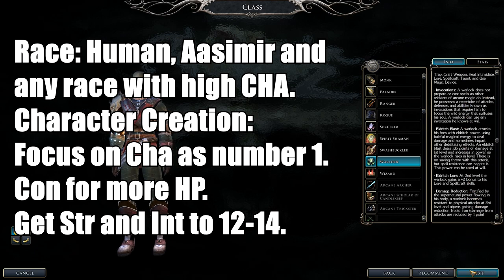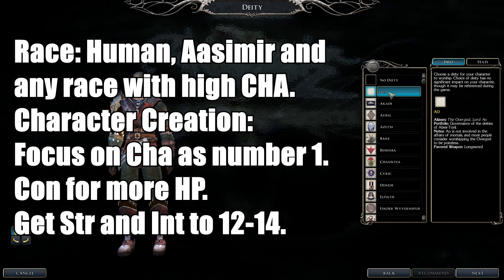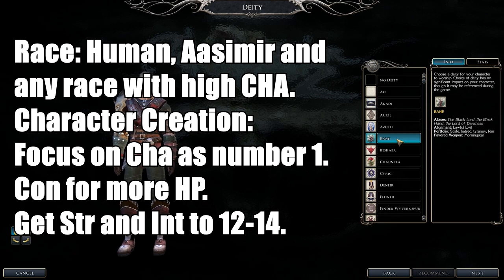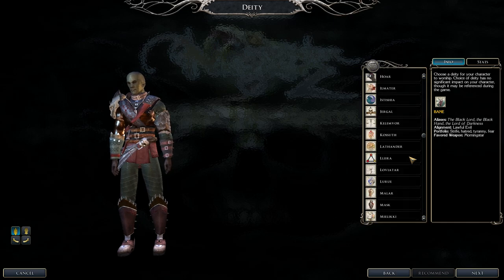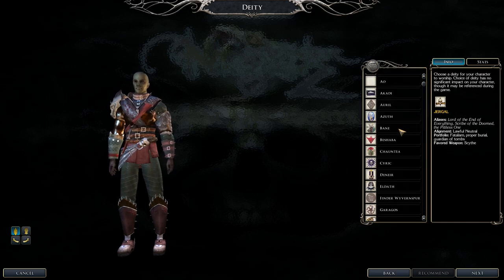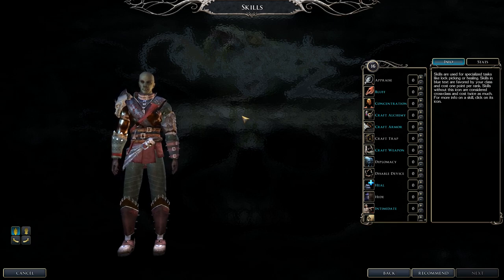For stats, Charisma is your top priority. Intelligence at 12 to 14 for skill points. Constitution third, Strength fourth. Wisdom is a dump stat for this class. Class skills include Bluff, Concentration, Craft Alchemy, Craft Armor, Craft Weapons, Heal, Intimidate, Lore, Spellcraft, Use Magic Device, and Taunt. Cross-class into Tumble for added AC.